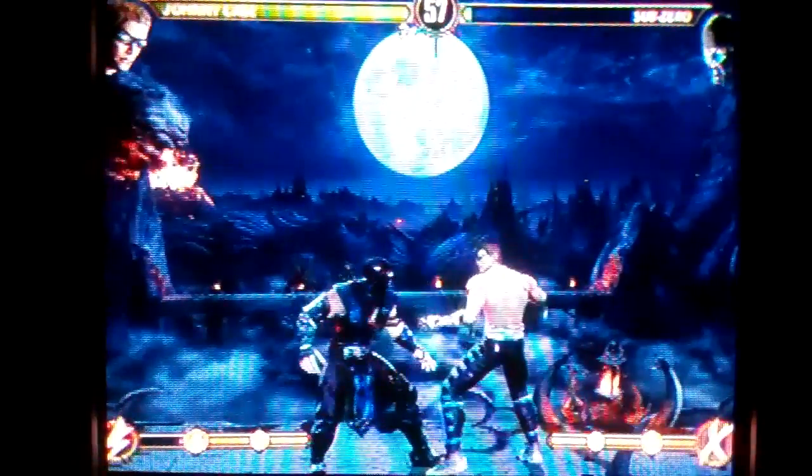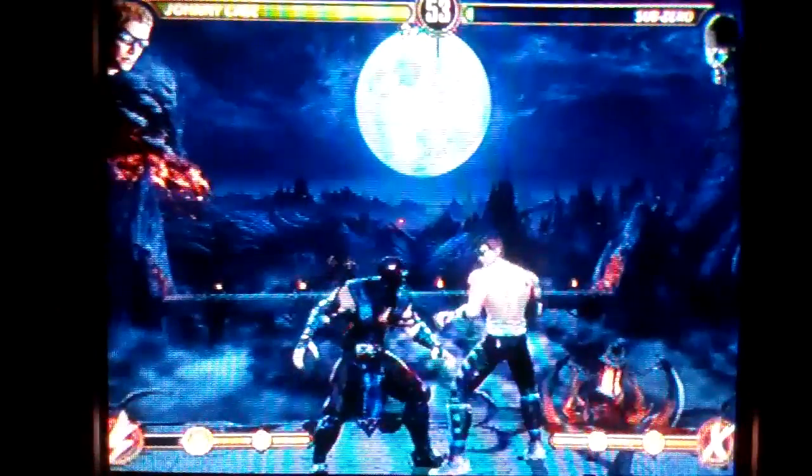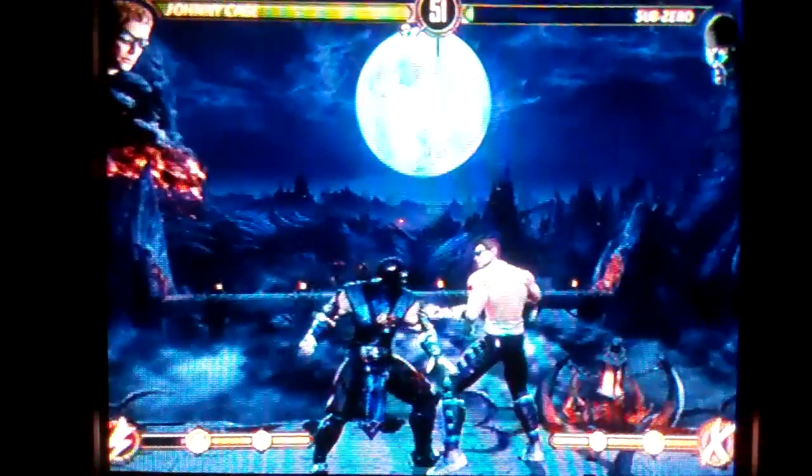Go on King-46, also known as Admin Rob on OtakuGamers. I'm about to teach you how to do Johnny Cage's fatality.